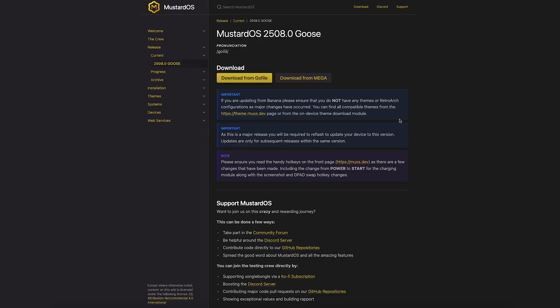While on this page, let's be sure to read the important notices, such as if you're updating from Banana, make sure you do not have any themes or RetroArt configs as major changes have occurred. As always with a MuOS update, it's best practice to back up anything that's important to you - any custom themes, RetroArt configs, especially your save files, maybe even your ROM files.